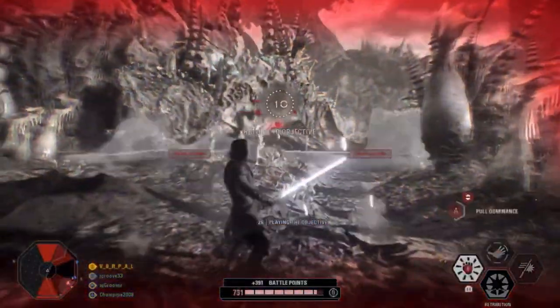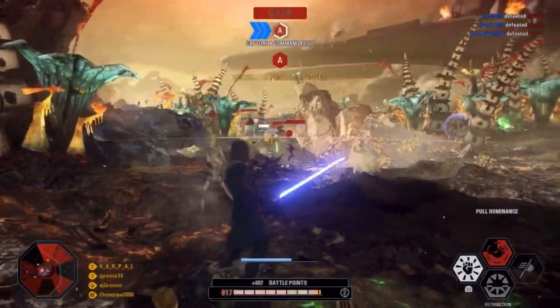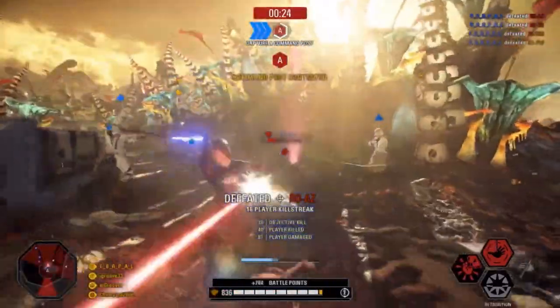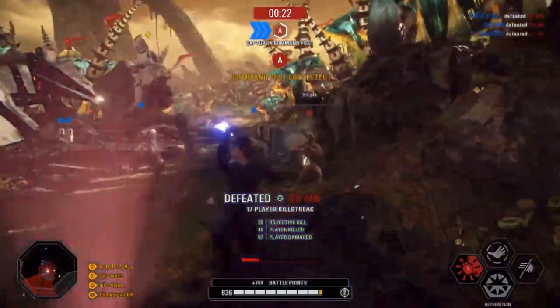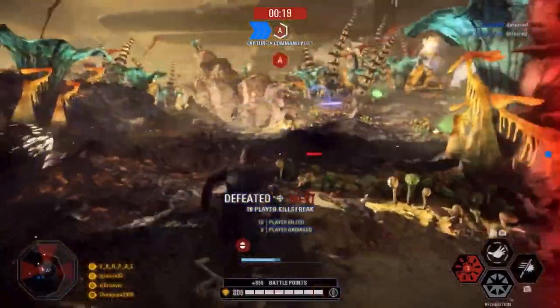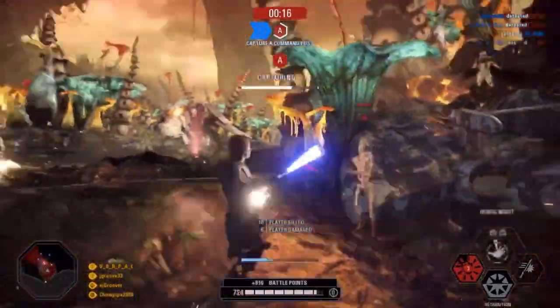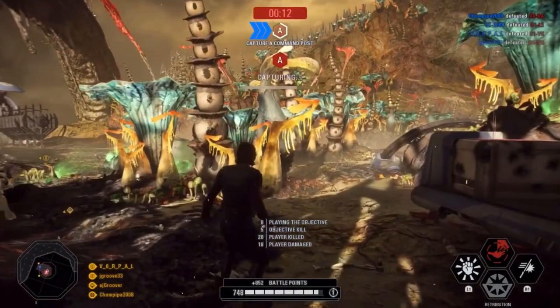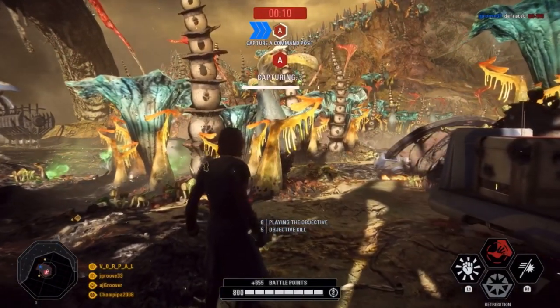Once the tank is down, things get a lot easier. Simply harvest from the collection of droids, but if you can, keep the heroes alive, because they're lethal to your teammates. You want your teammates to do poorly here, because it is to your benefit to play this last objective for as long as you can. If it seems like capture is inevitable, come to this spawn first and destroy these guys — the numbers should be thin on your way back. Just be careful, because the tank can spawn again and again.